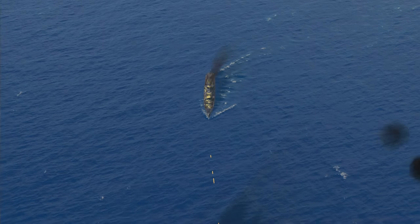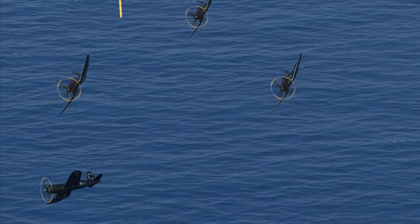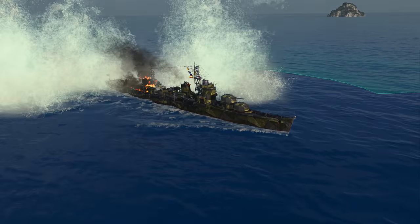Akizuki's anti-aircraft armament is so powerful that it outmatches even some cruisers. The long-range AA guns can engage enemies at a range of 5 kilometers — an unpleasant surprise for aircraft that didn't previously view Japanese destroyers as a serious threat.